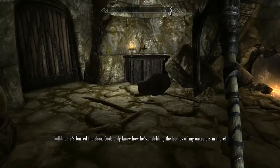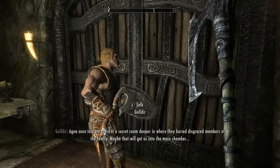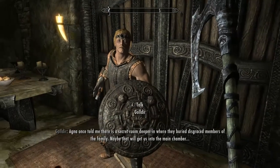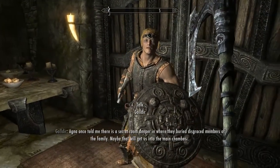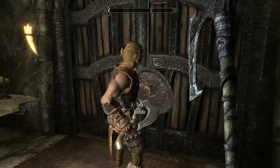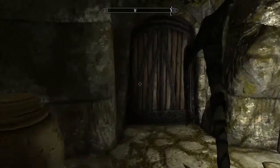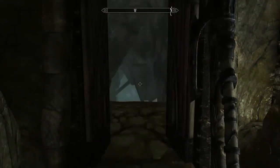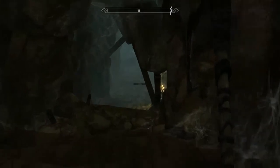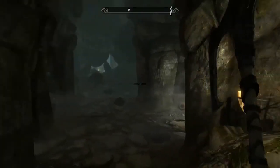We find Aunt Agna — she's already dead. The brother outside obviously didn't go in with her. We talk to her ghost, who says Vals is guarding the door and there's a secret room deeper in where they buried disgraced family members — that might get us into the main chamber. We head off, and somehow I end up leading even though she knows where the room is.